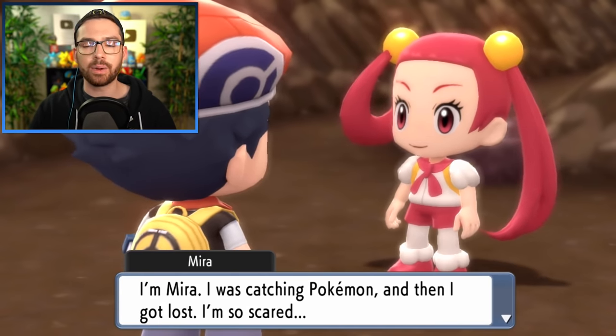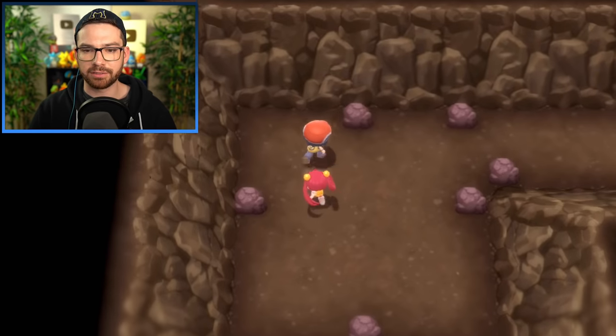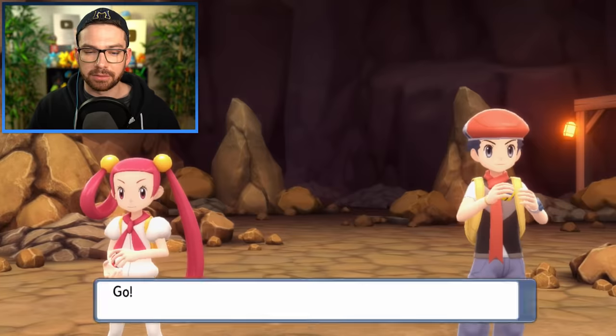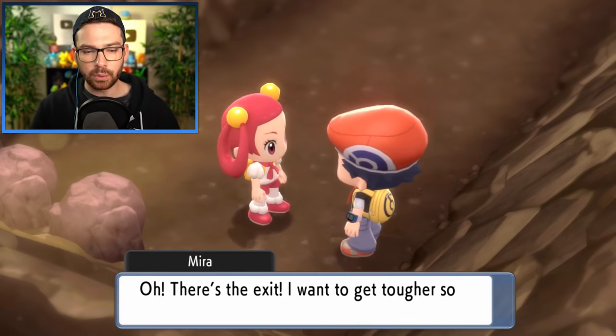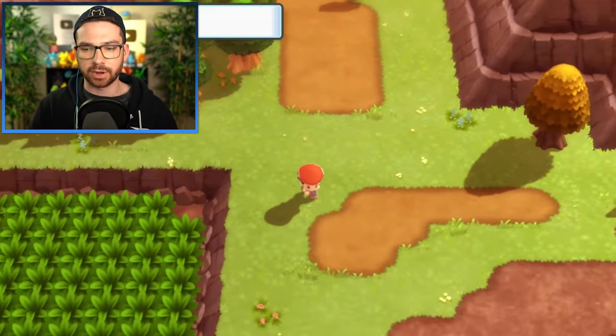There you are, Mira — I wanted to say Marnie, but that's the Arcanine girl. Now to fight all the trainers. Later, in the void — I got myself lost and only had two Repels in my bag, so I was going a little crazy. I made it — I rescued Mira and I don't even get a reward. Done with that segment until I get Strength.